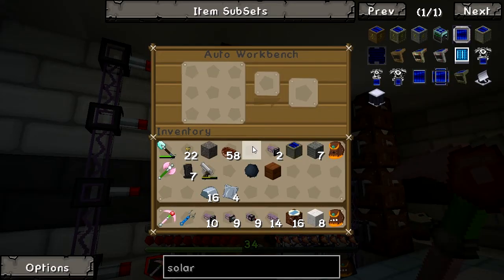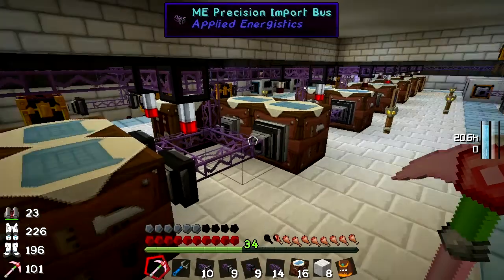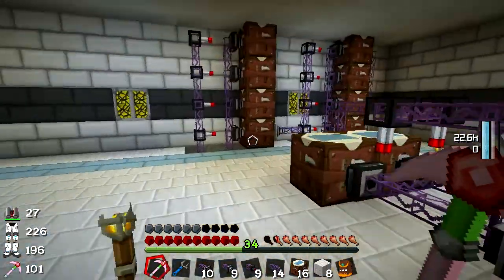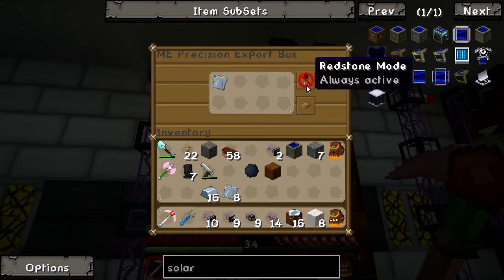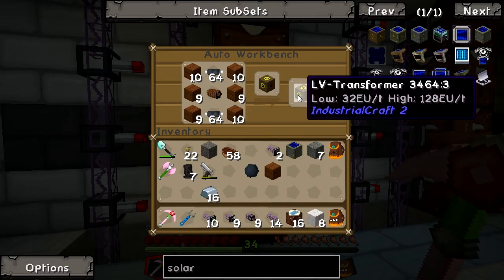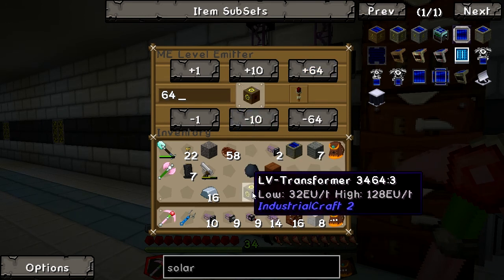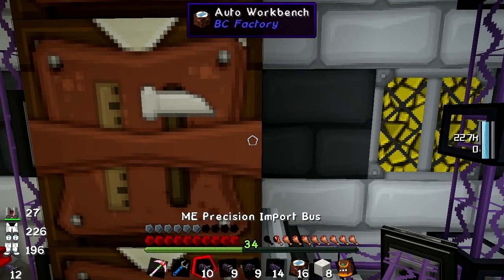We are now making the low voltage transformers. We also need to make iron plating — we're not getting much through. Into this machine we want to export iron plating with a signal, and that iron plating will go to make machine casings. For low voltage transformers, we want to keep 64 in stock — that's our normal rule. So I'll put a precision import bus on this.